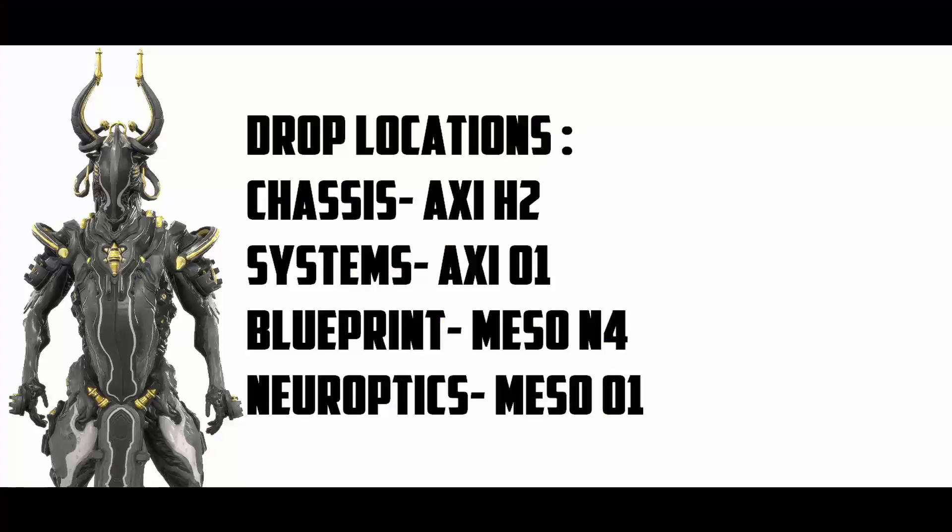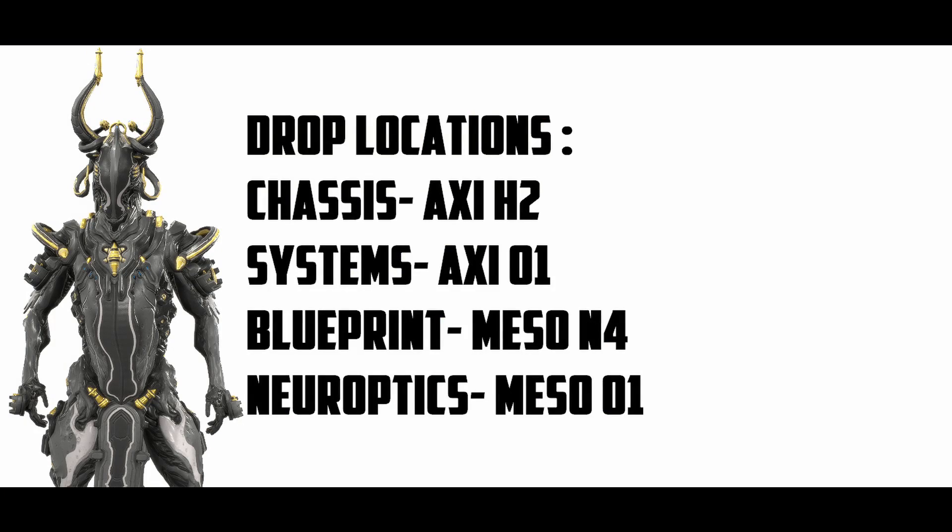First, we're going to talk about the drop locations for Obreon Prime. You can get the chassis from Axi H2, the systems from Axi O1, the blueprint from Meso N4, and the neuroptics from Meso O1. Keep in mind that all of these relics are new relics, so you have to farm all of them. I'll be making another video talking about how you guys can farm the relics.